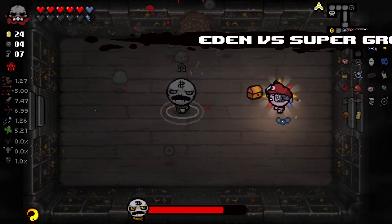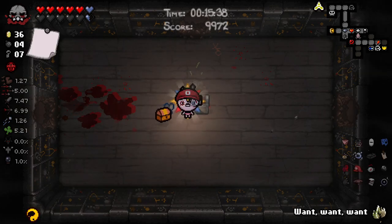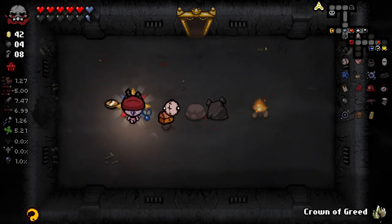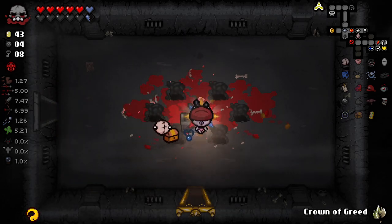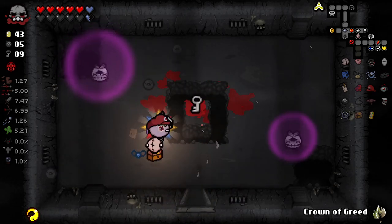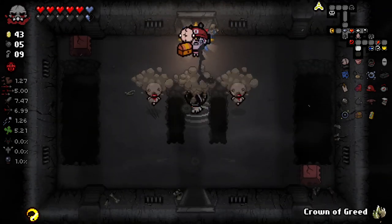Seems to be working. We got Little Dumpy, finally! Little Dumpy got a massive buff a little while back and I haven't had him since the buff, and now we do. Essentially he acts as a farty holy mantle now — he's quite the potent little fella. He's essentially going to protect us from projectiles. That was a hard sentence to say.